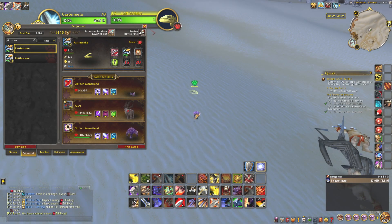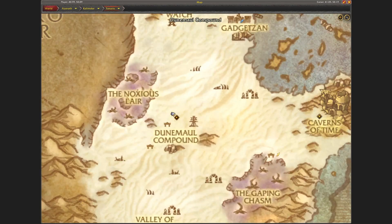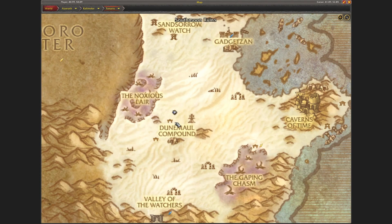Hi, welcome. Today I want to show where I found the rattlesnake for the Kalimdor Safari achievement. I found it right here at the Dune Mall compound, just above the hut as you can see here on the little picture.